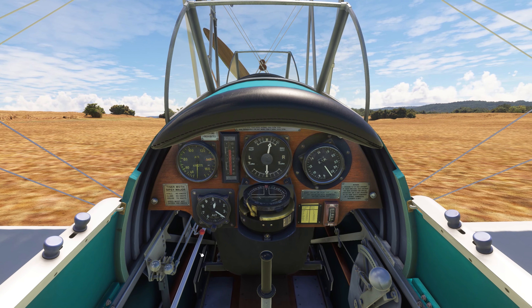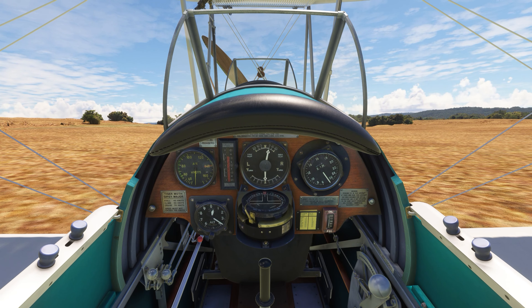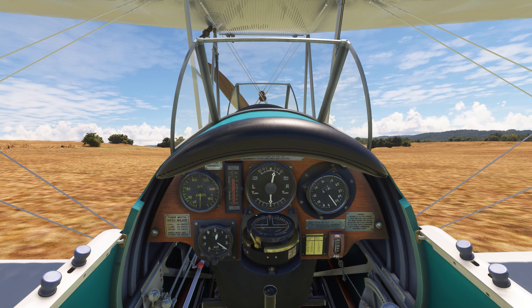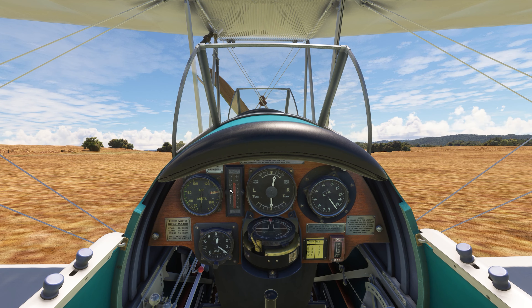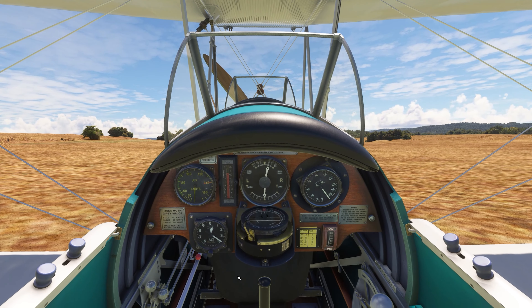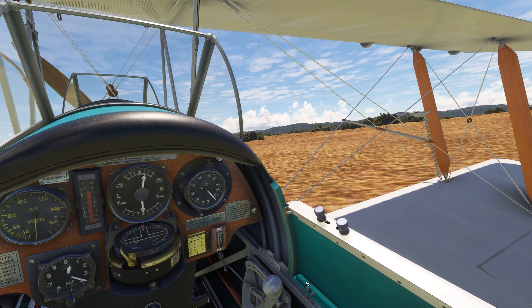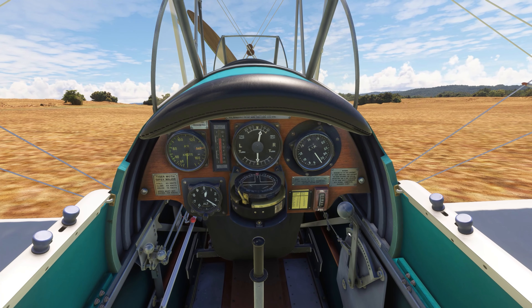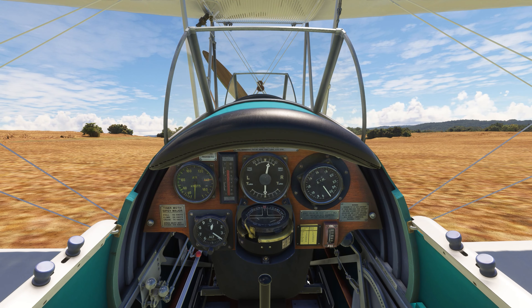The magnetos on this thing are on the outside of the plane — there are two back here and two up by the passenger, but I've linked them all. If you hit the easy start button it'll do all this for you, but we might as well flip a few switches. There are no flaps on this thing, just some slats out on the front. If you look at the leading edge, they're down right now, but if you flip this they come out. That's all you've got to worry about on takeoff and landing.